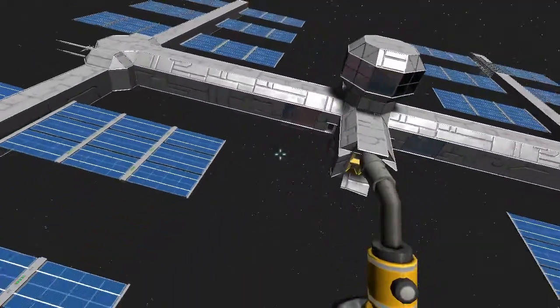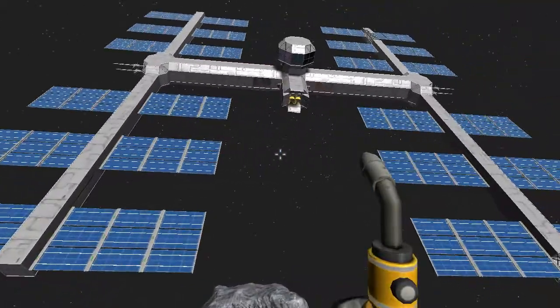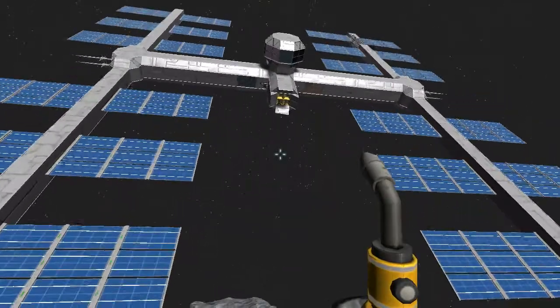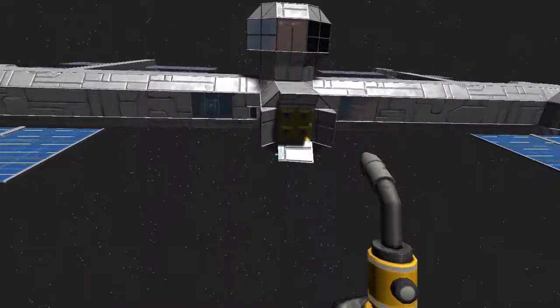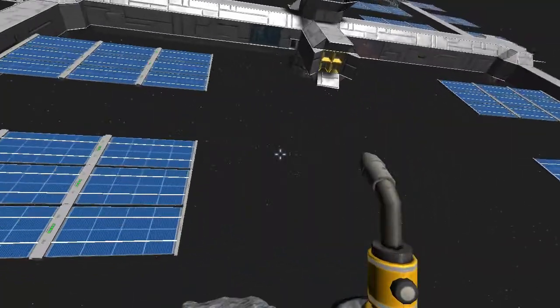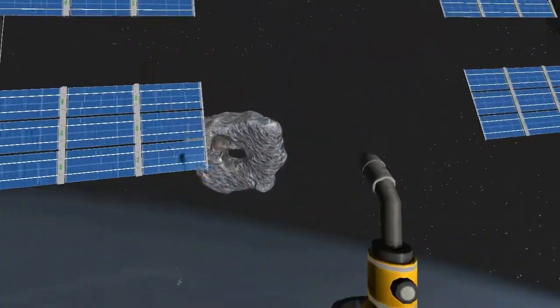When you do build this out into a much more expansive structure, it's nice the way it is — it faces the Sun. It seems like a simple station that somebody would put in orbit of a world in order to mine asteroids. Just a basic structure, cheap to build, where you could drop it around any body of asteroids and it'll be able to power itself at a reasonable pace.